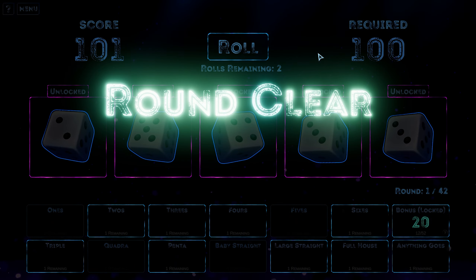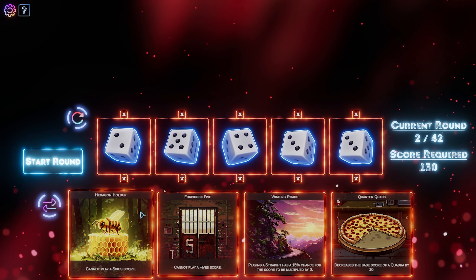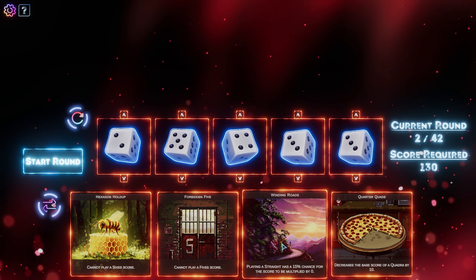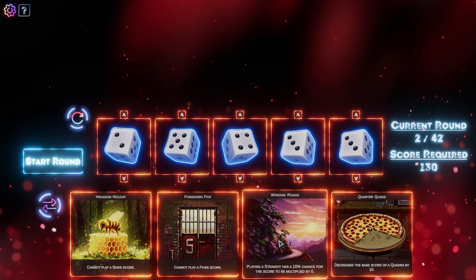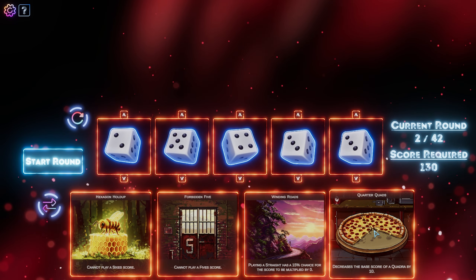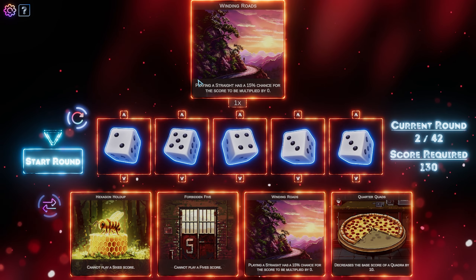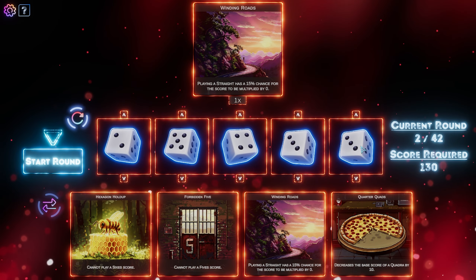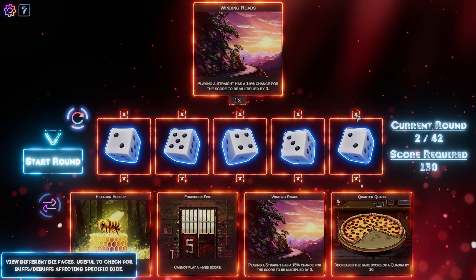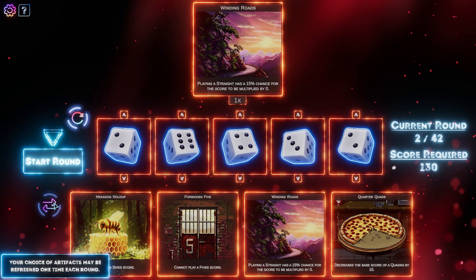And that's it! Check out those sound effects. We have to choose a new artifact. Hexagon holdup — cannot play a sixes score. Oh no. Forbidden five — cannot play a five score. Winding roads — playing a straight has a 15% chance for the score to be multiplied by zero. Or decrease the base score of a quadra by 10. I feel like quadra is going to be quite a big one for us. I'll take the 15% chance one — it's bad, but it's only 15% chance of being bad.